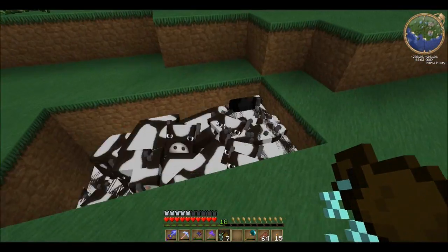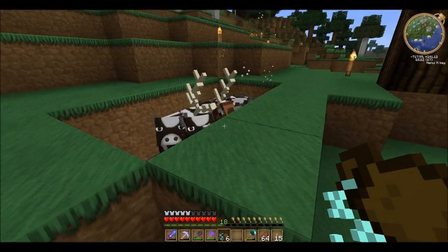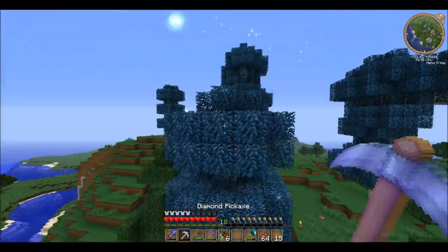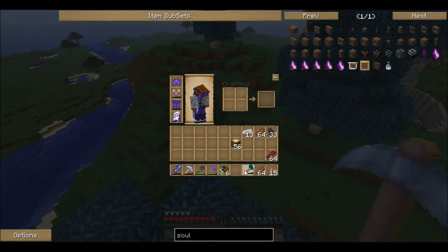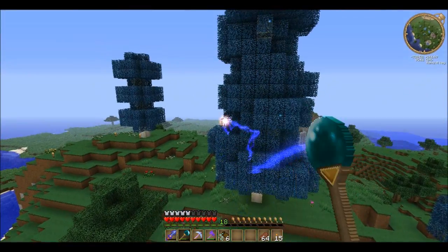Hello cows, I'm going to turn one of you into a stag. Wah-ha-ha! That looks so random! Protection 5 and thorns — thorns 2 rather. That's on an iron wood chest plate.